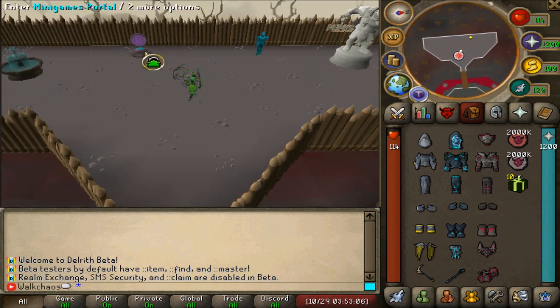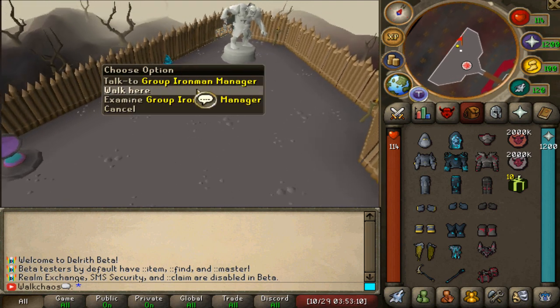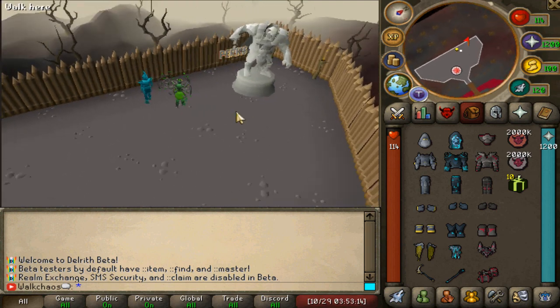Going west we are going to find a minigame portal - that's pretty interesting. I don't want to go into that because I have strict instructions on what I'm allowed to showcase. There's also a group army manager, which is very nice, as well as server perks.